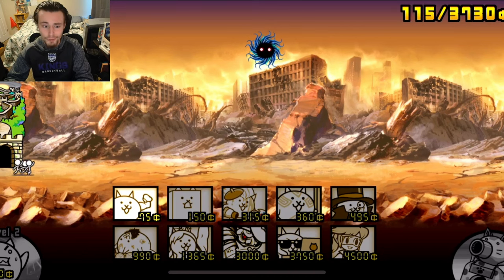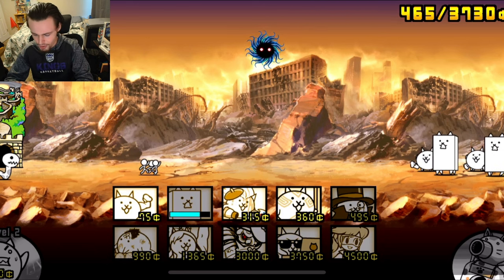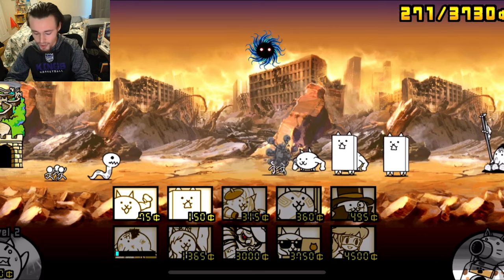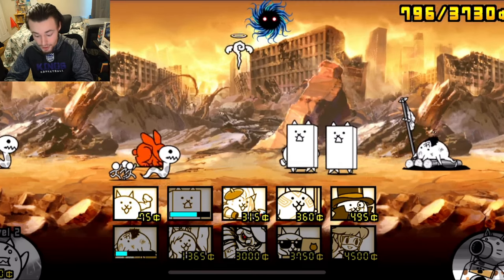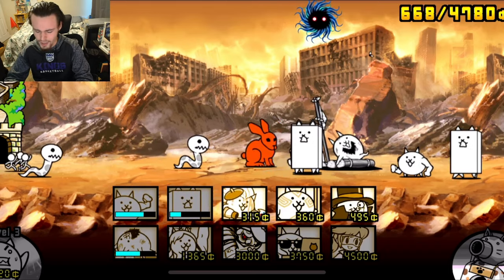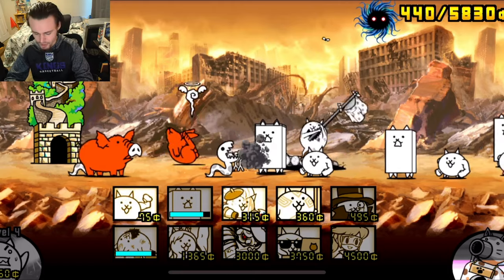Let's go into China now, and hopefully this one is a bit more of a challenge. Those levels were pretty easy, but they were the first levels so it should get more difficult as we go along. I'll send out a Castaway Cat to see if he can carry us through again, along with some meat shields. We do have a red rabbit coming over but that thing is going to die pretty easily — and yep, one hit to the Castaway Cat, there we go.